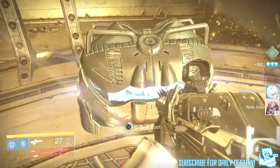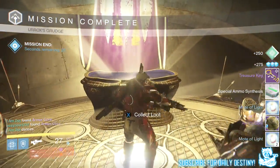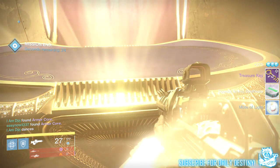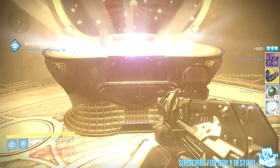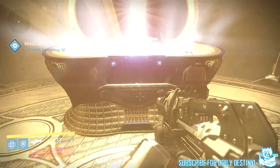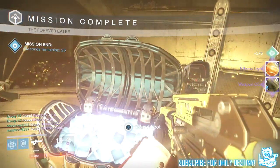Moving on to my Titan. From the 32 I got an armor core, five relic iron, six marks of light, a special ammo pack, a treasure key, three strange coins, the Her Right Hand auto rifle, and the ACD/0 Feedback Fence exotic gauntlet — which I actually didn't currently have at the time, so that was great.